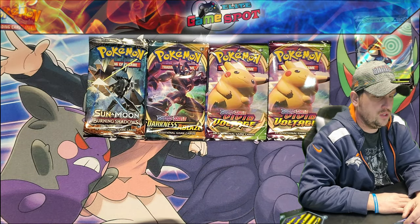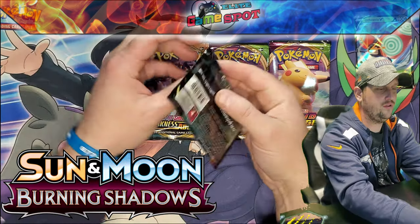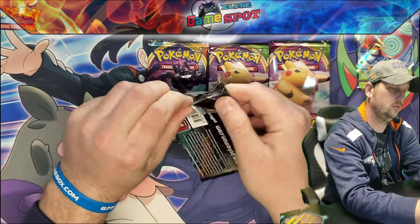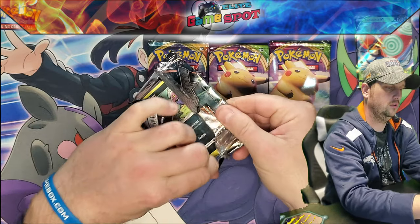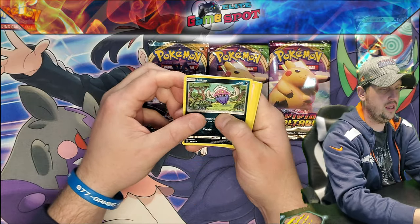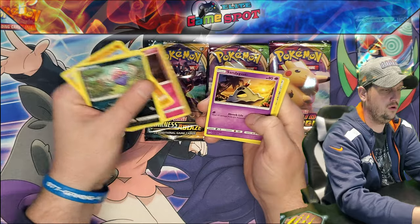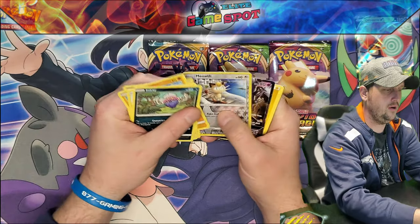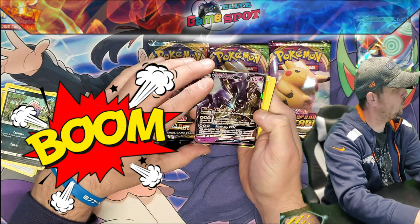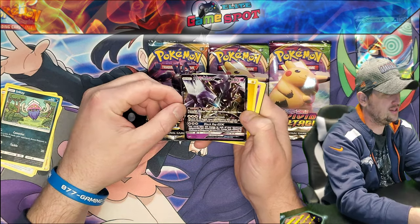We will go like we always do in set release order, so we will go with this Burning Shadows pack first. We got ourselves an Inkay, a Stufful, a Brawler, Moro, Sandygast, Meowth — and boom! Well, at least we got a hit: a Necrozma GX. Thank you, Asher.